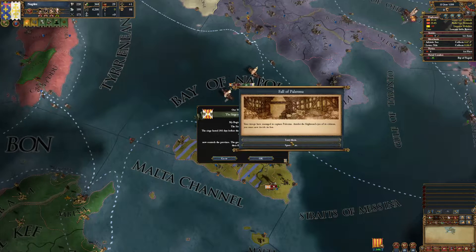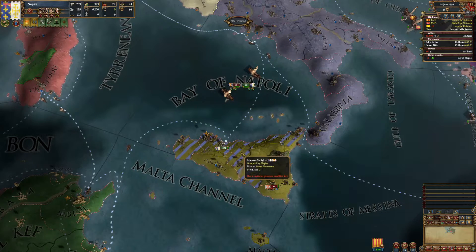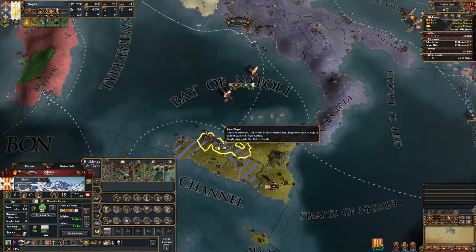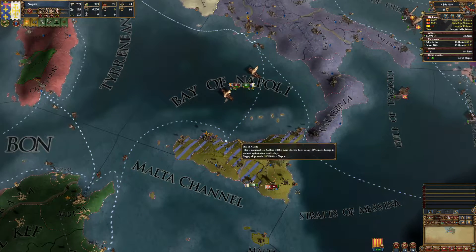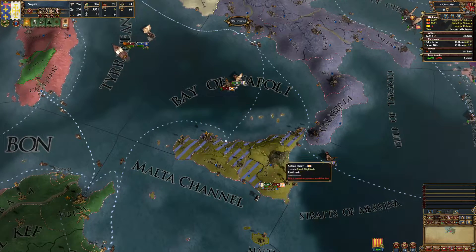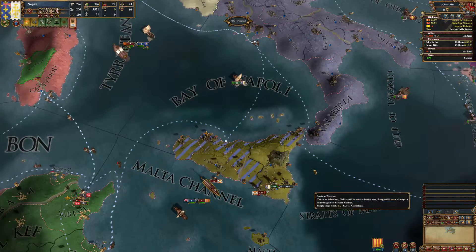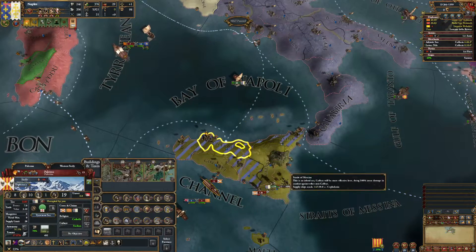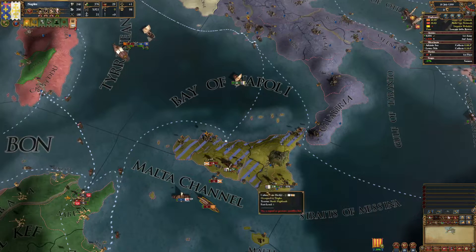We're not going to loot Palermo because Palermo is a trading port — a natural trade location — and we want to build it up. It's in the same sea zone as Naples, so communication efficiency is quite high, making it easy to reduce autonomy on the island going from Naples to Palermo. Now we're going to hunt the army again and take it out.